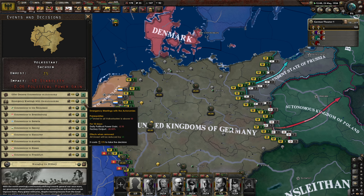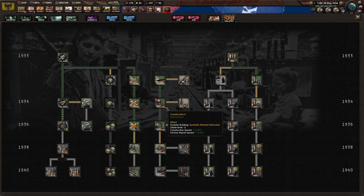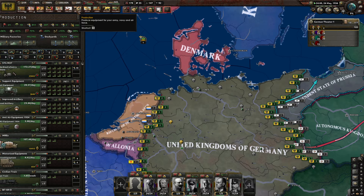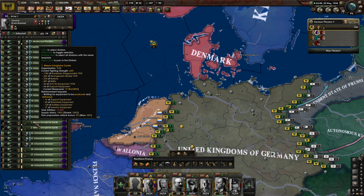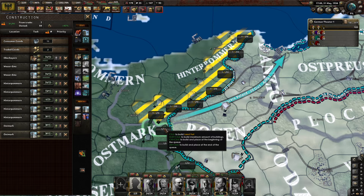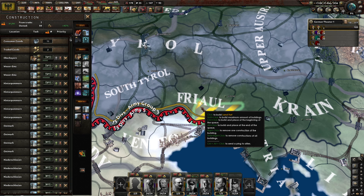Emergency meetings with the autonomies — they'd all be reduced by 25. Would that actually net us any political power or stability? Because they've been at minus 6% for quite a while now no matter how high it goes, so even if we knock it down it won't change — that's my thinking. Auto-mech's not necessary. '36 — better start getting better ECM. Better support companies.